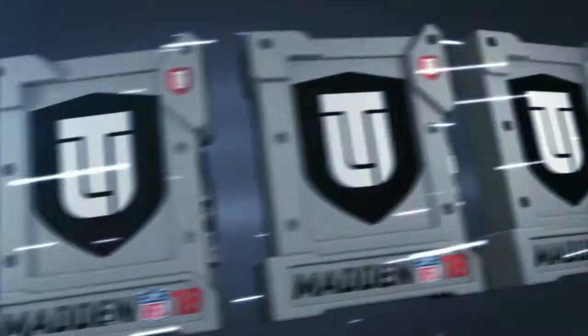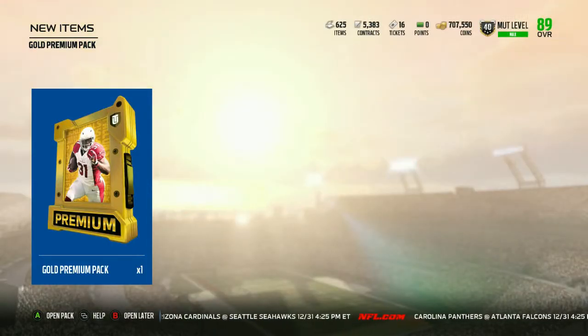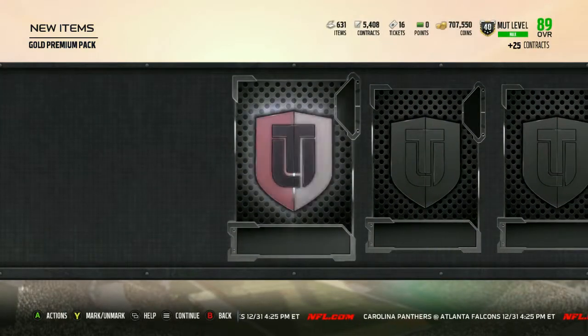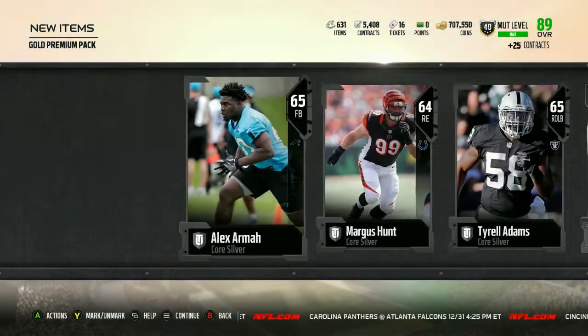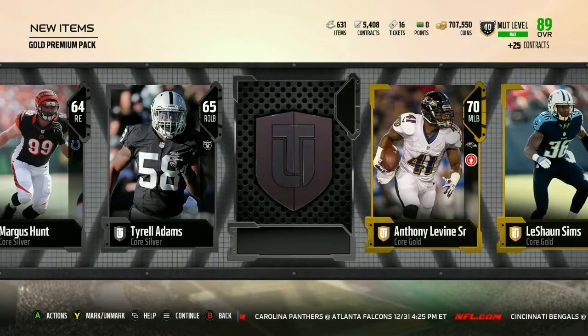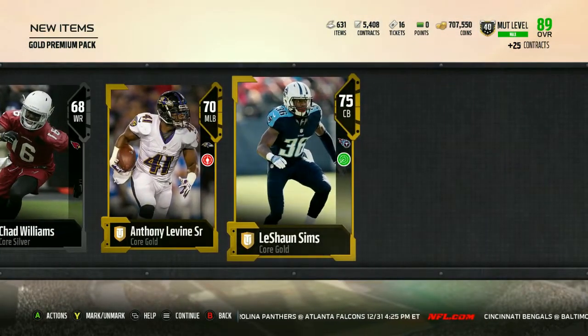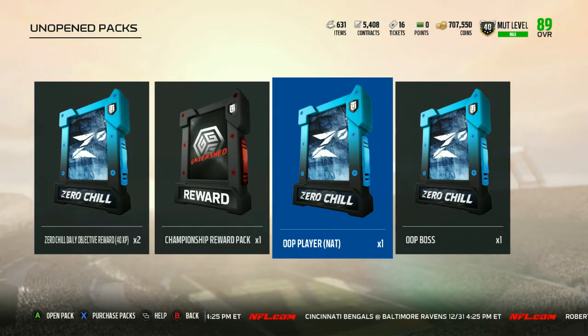First thing we're gonna do is open our gold premium pack. Can we pull an elite out of it? Let's find out. Okay, nothing but silvers so far — there's our gold. No, we cannot. That was pretty trash.